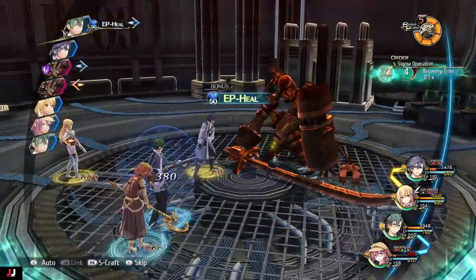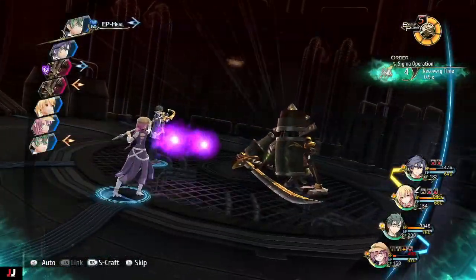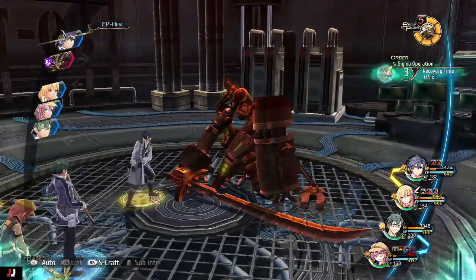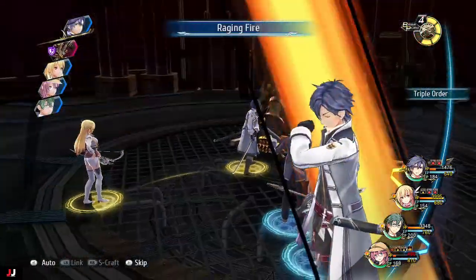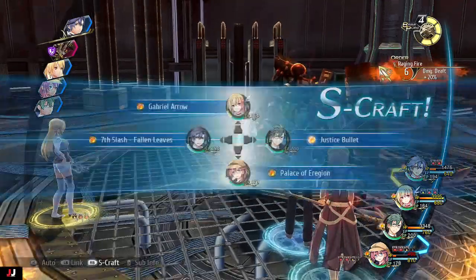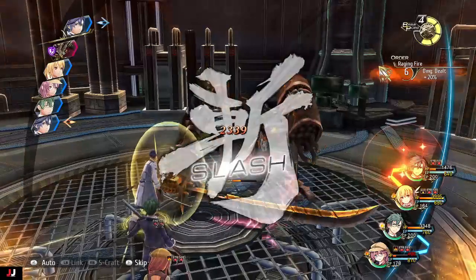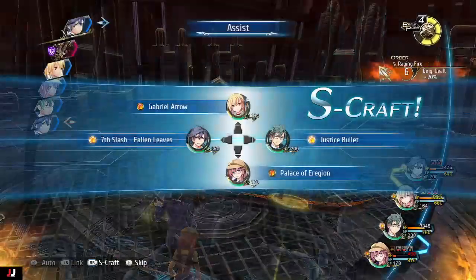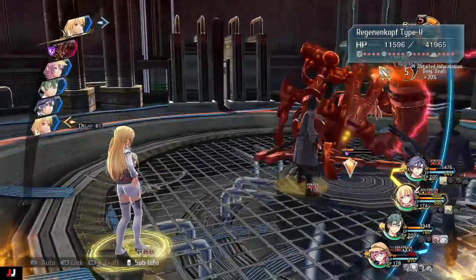We're just going to keep going here. Machias is going to do his Pierce thing, Emma's going to smack him, and then since it's Rean's last turn, we're going to switch to Raging Fire to do more damage, then do a normal attack with Rean. After that, we're going to start channeling some S-Breaks. If all goes well, the boss should be dead after the S-Breaks.